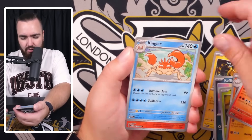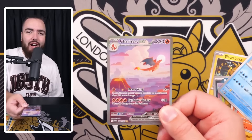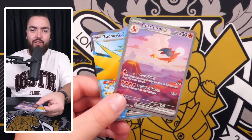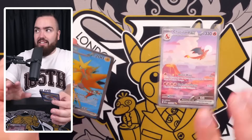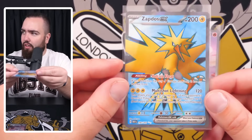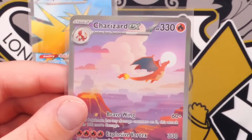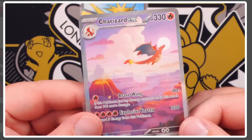Oh my goodness - that is what I am talking about! We have just pulled the Charizard EX, and the final card is a Zapdos full art as well! Holy moly, what a pack! Charizard might be the best card in the set right now - possibly the highest value in English, though prices aren't out yet as I'm recording this pre-release. Zapdos full art is beautiful - the contrast between white, yellow, and blue. And the Charizard - what a card!